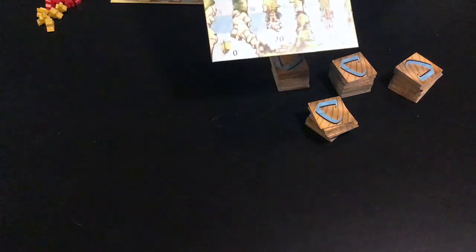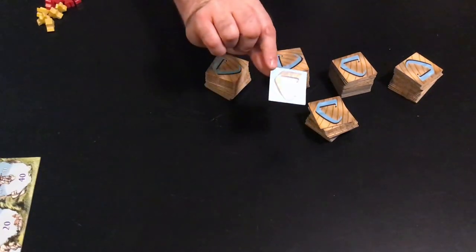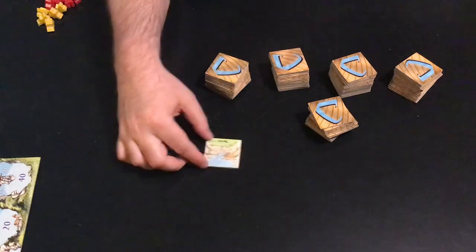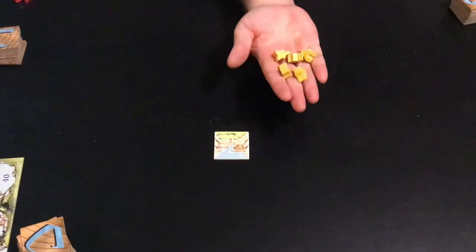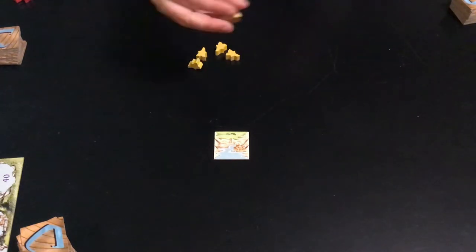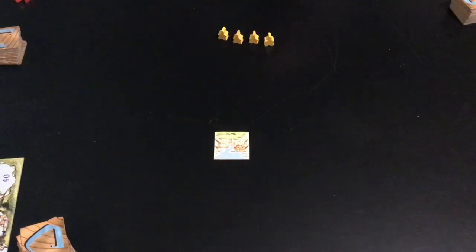To set up the game, first take the scoreboard — it goes from 0 to 50 — and put it to the side of the play area. Let one player be in charge of keeping score. Take all the tiles; one tile has a different back, kind of inverted. That's the starting tile — put it face up in the middle of the play area, shuffle all the other tiles, and put them around the table so there are some within reach of all players. Give each player five pawns of the same color, one placed on the scoreboard, the other four kept in front of them. They also get a player aid.